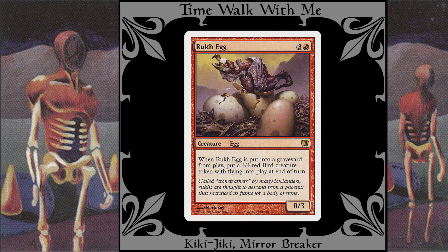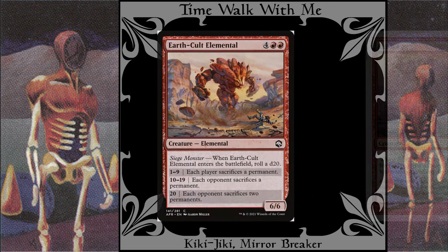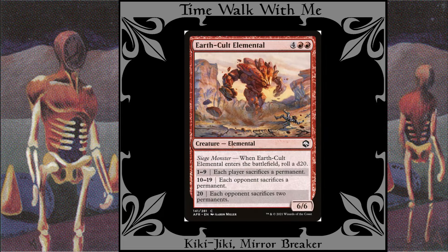Rock Egg: This one is pretty self-explanatory. You copy the egg, the egg dies at the end of the turn, then you get a flying 4/4 bird. Earth Cult Elemental: This creature might hurt you a little when you first play it, so you have to make sure you can handle having to sacrifice a permanent, but after that you can just sacrifice the copy if you roll any of the bad numbers.